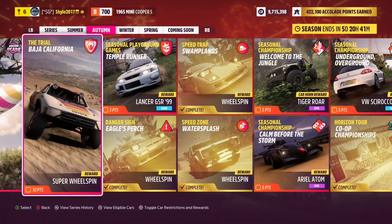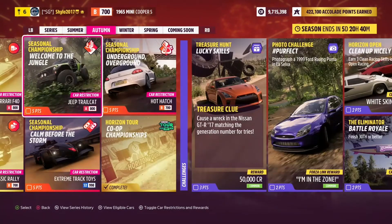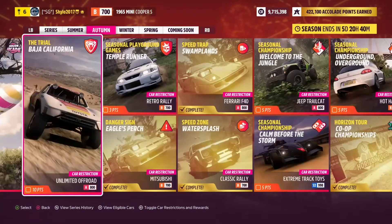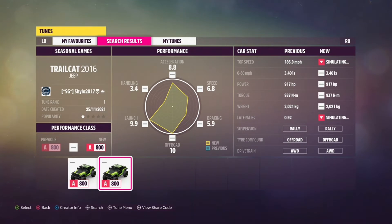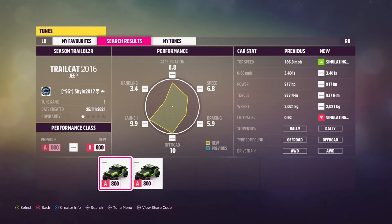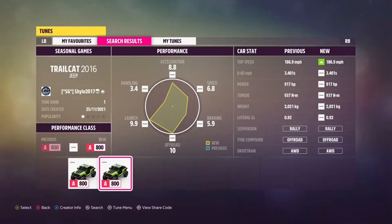For the trial Baja California — 10 points and a super wheel spin — you need an A-class unlimited off-road. Remember you'll be racing in a co-op team with randoms or convoy against unbeatable AI. I'm going to be using the Jeep Trail Cat, the same car needed for Welcome to the Jungle. You could also use the Bronco from last week's Trailblazer challenge. The share code for this tune is 112094657.